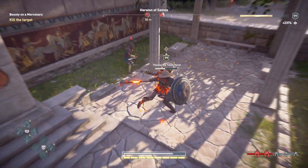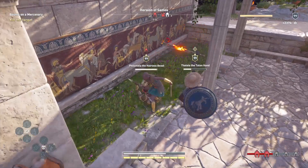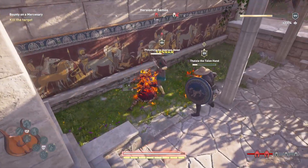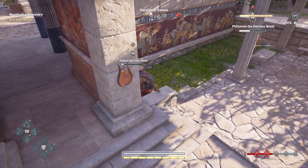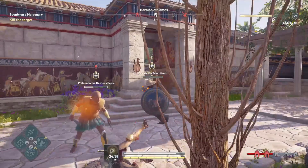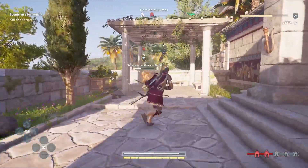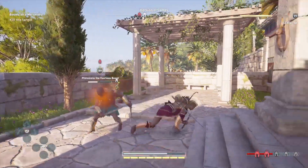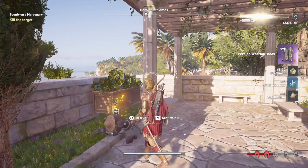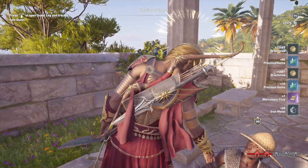Oh great, another mercenary. We don't have to worry about her. There we go — down she goes. And this guy, come over here punk. There we go, you hairless beast. Rather than kill her, we just hit the recruit button — we still get all the perks. 'Go to port, a man named Varnavas is hiring sailors for my crew.'